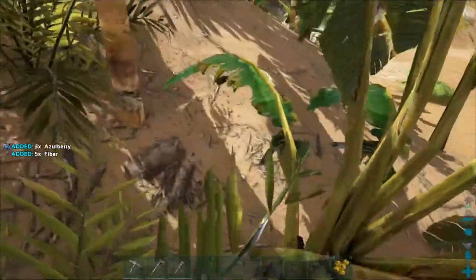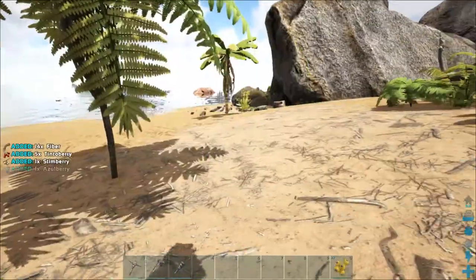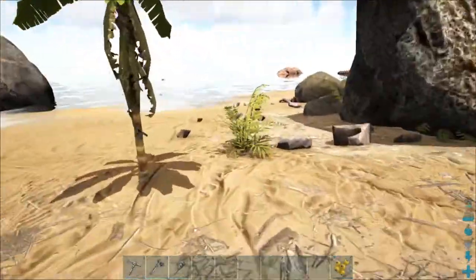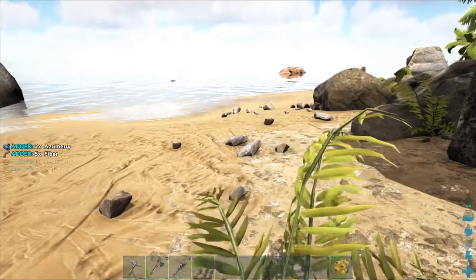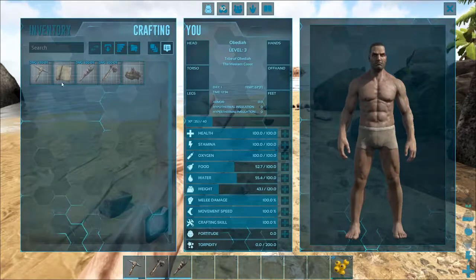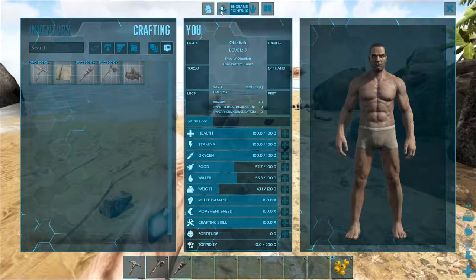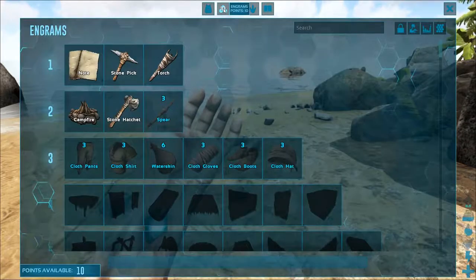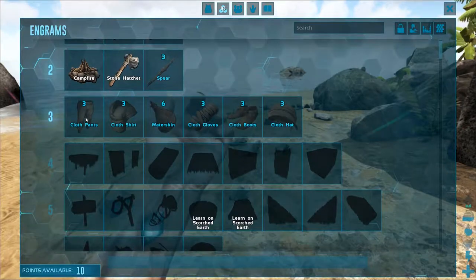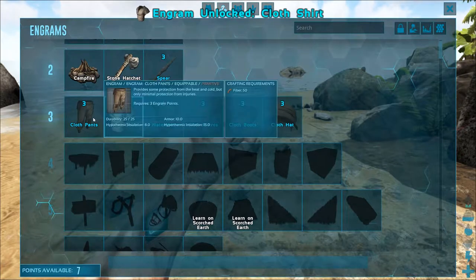Now that we've started crafting and gathering, we need some armor — we're sitting out here naked and cold on the beach with dinosaurs everywhere. Luckily we haven't died yet, so let's make some armor. Go back into the crafting menu and click on the top where it says your engram level — that's another way to access the engrams menu. Since we're only level 3, we only get engrams up to level 3. We have 10 points and we want to learn the big ones.